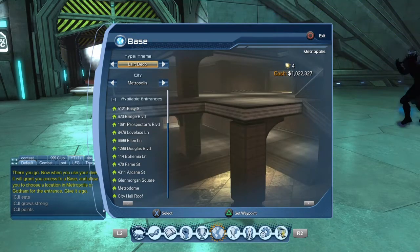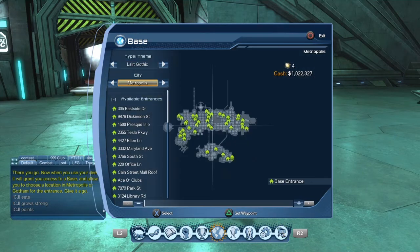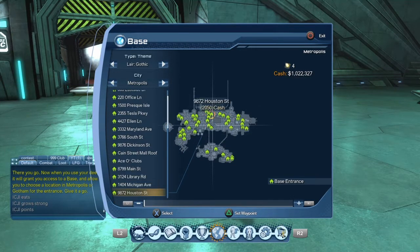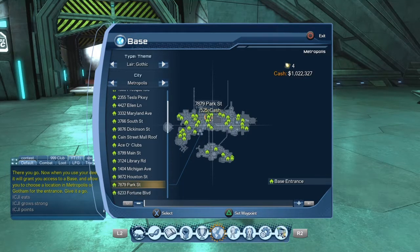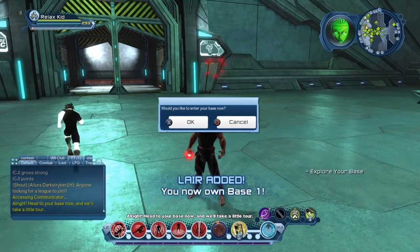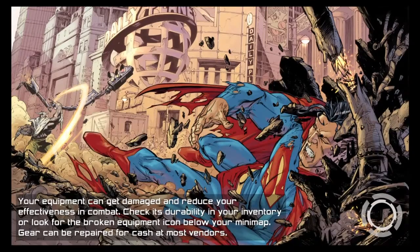Select which theme you want, then scroll down and choose your city — you can pick Metropolis or Gotham. I personally go with Metropolis. Once you select Metropolis, pick a spot, and it says 'create your base and consume your deed.' Click yes, and then it says 'would you like to enter the base now' — click yes.